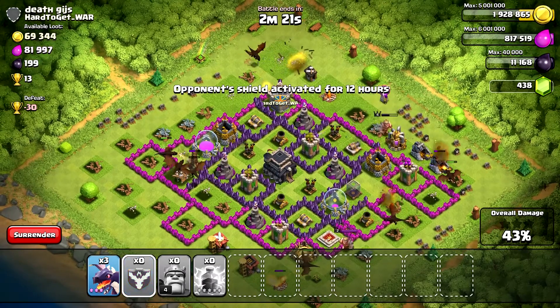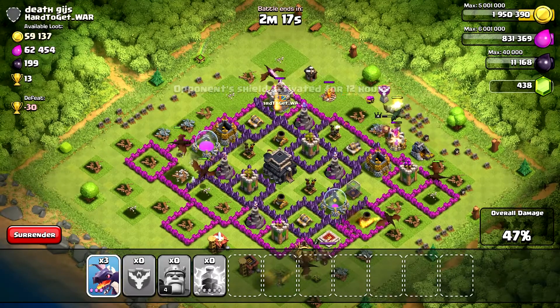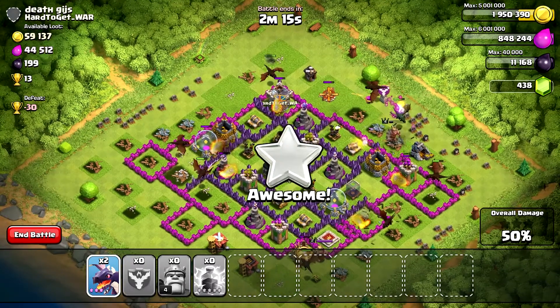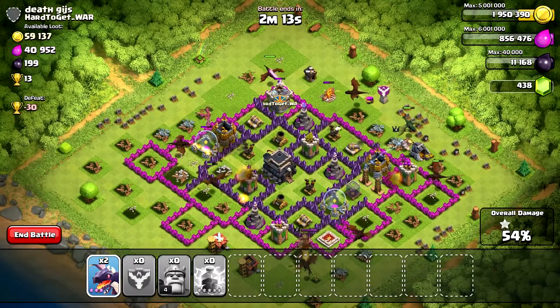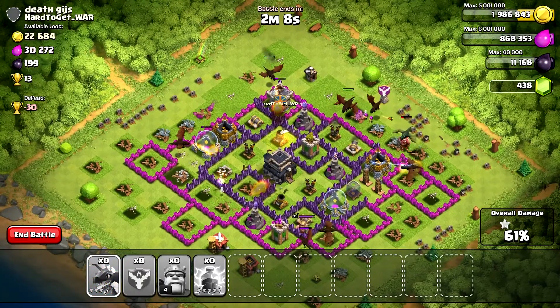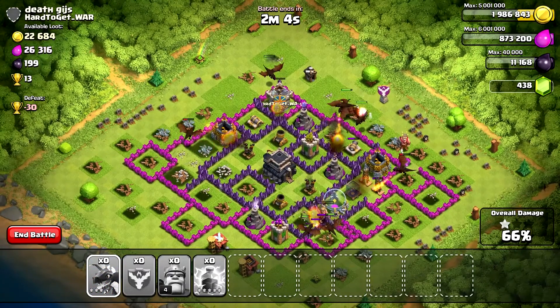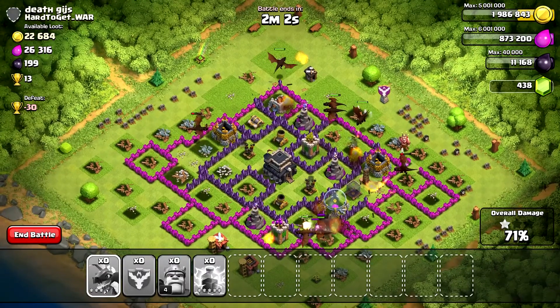As you can see, pretty much all of the resources are inside those collectors, so clearing them is the most important thing for me. I've deployed all of my dragons around the base. I had an 11th dragon inside my clan castle — thanks to my clanmates for that one. And as you can see, I've actually almost collected all of the resources, which makes this, to me personally, a successful attack.